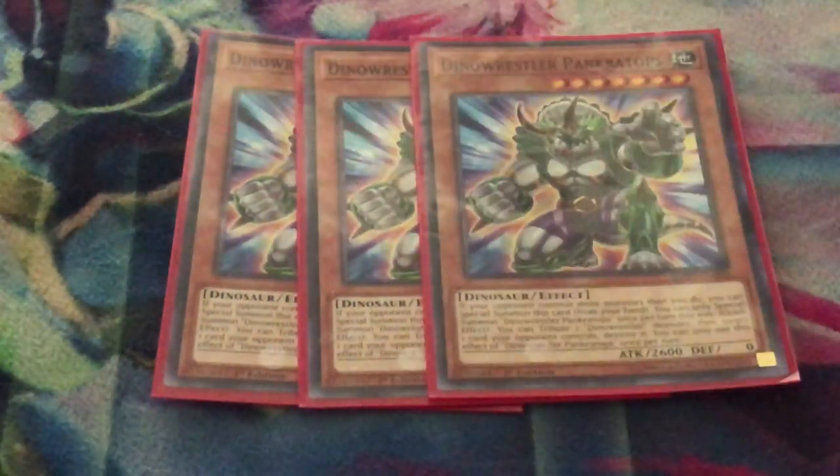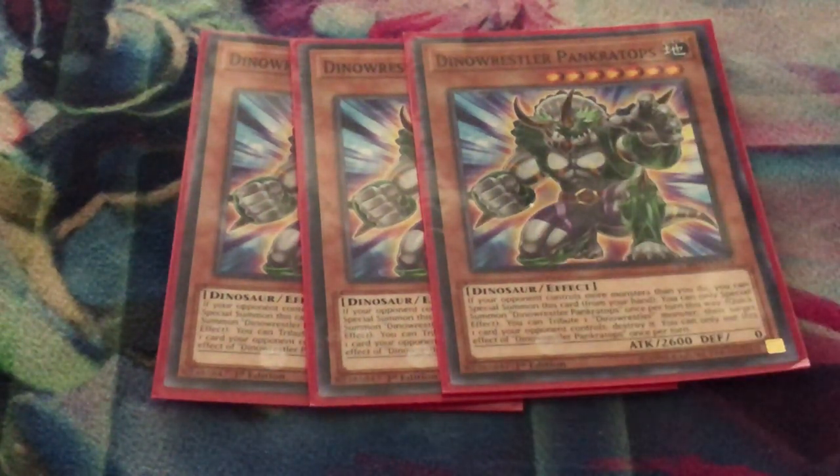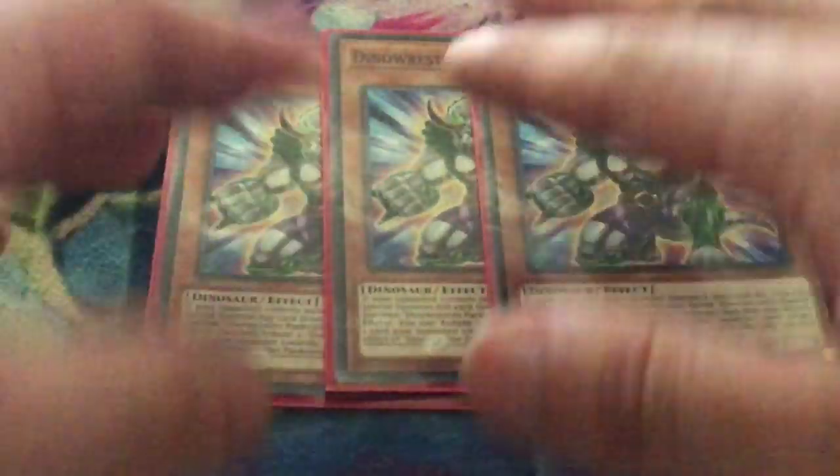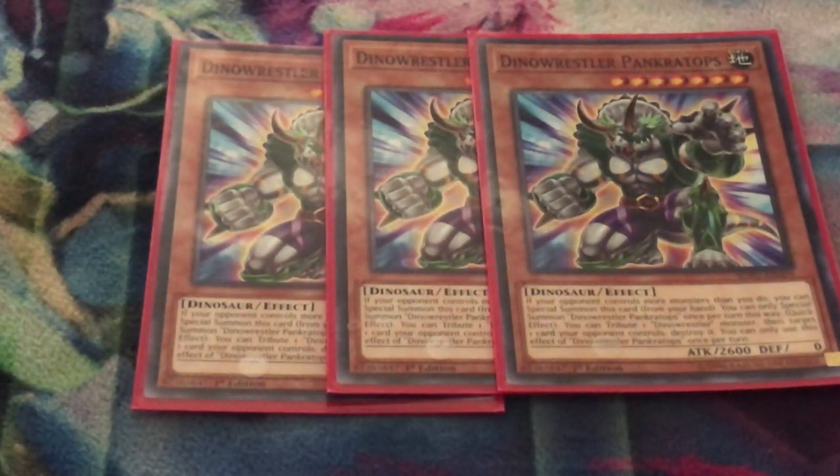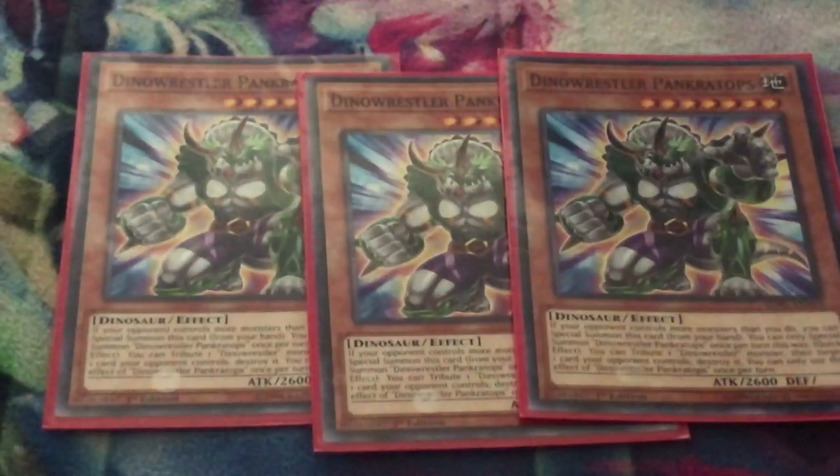Side deck: when you go first and put up seven negates, your opponent is going to auto-scoop before you know what they play, so you're going to have to blindside a lot more than you wish. The best blindside card in the game is Dino Wrestler. You don't know if you're going first or second — this is great in Pendulums either way. You don't know if you're playing combo or control — this is great for both. So it's the best generic side card, especially when blindsiding and not knowing what deck they're playing.